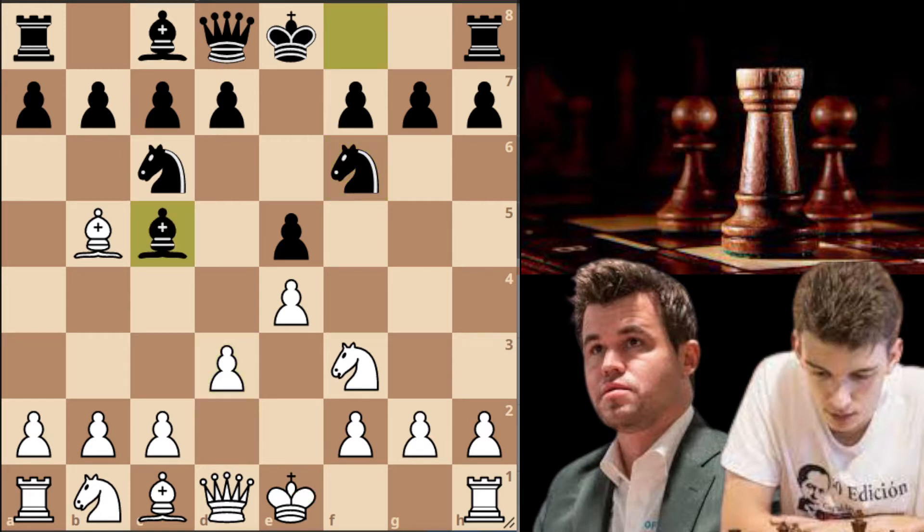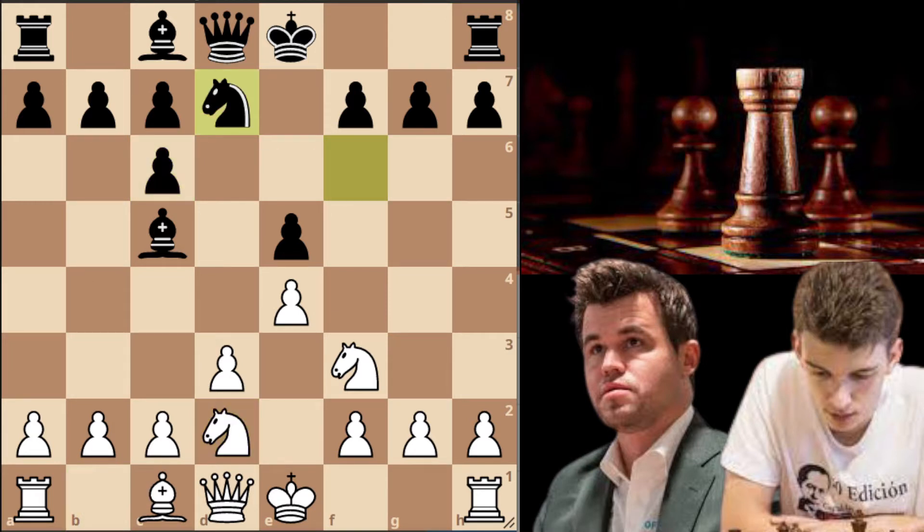Magnus simply defends his pawn with d3. Bishop to c5, bishop capture on c6 and pawn capture on c6. Knight to d2 and knight to d7 — this might look like a weird move but the black knight is going to f8 and then has the option to reroute either to g6 or to e6. Magnus goes knight to f1 with practically the same idea, wanting to put his knight on g3 or e3, or maybe bishop to e3 to try to exchange the black bishop.